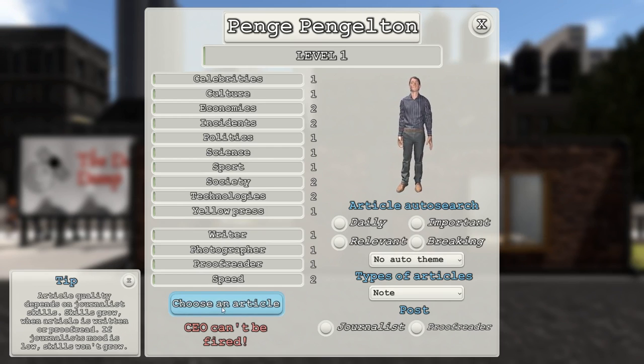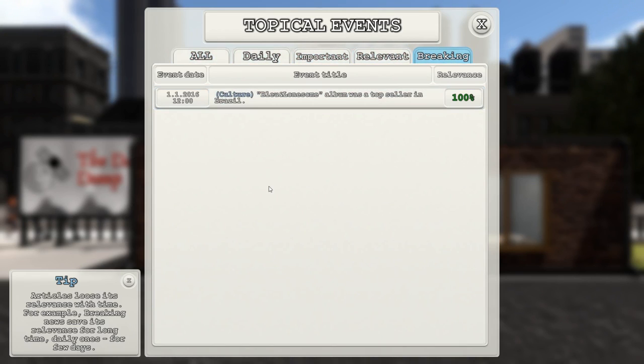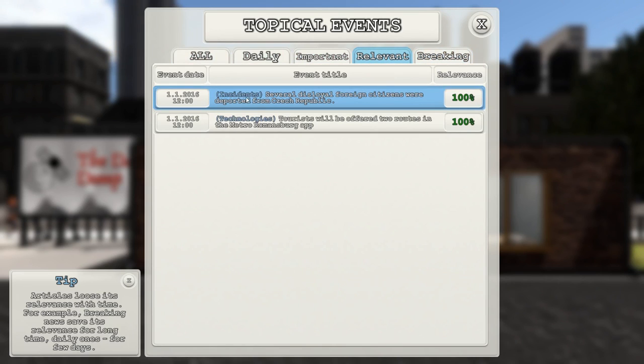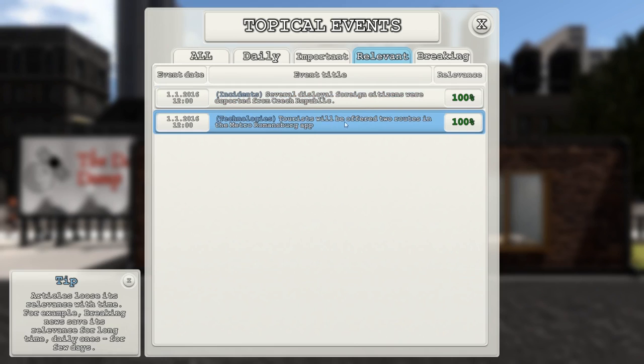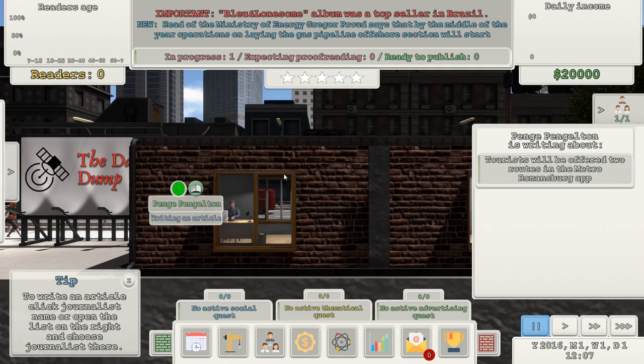Choose an article. There's an awful lot of things — breaking news, culture, incidents. Several dissolved foreign citizens were deported from the Czech Republic, or tourists will be offered two routes in the Metro Romansburg app. Let's go for technology — that was one of my specialties. Technologies, yes. I'm better at that, let's pick that.